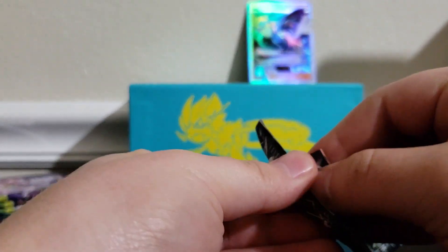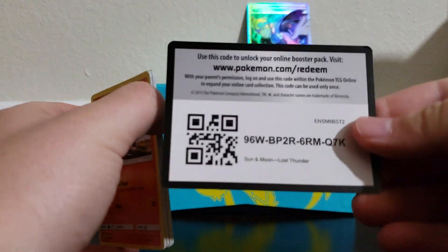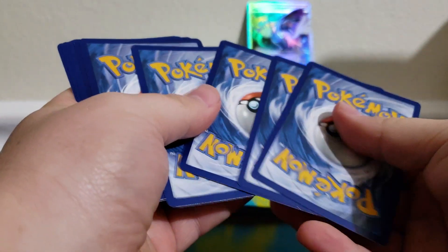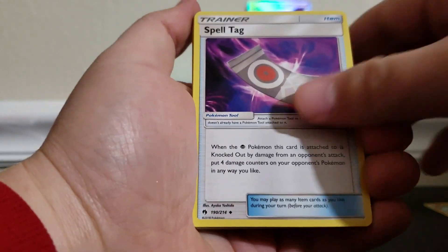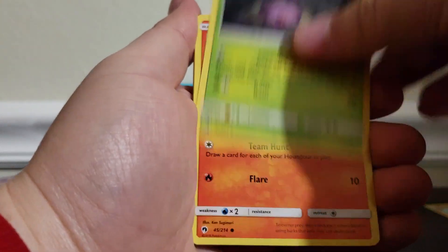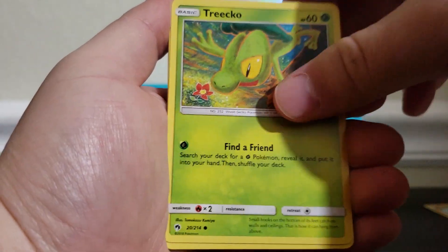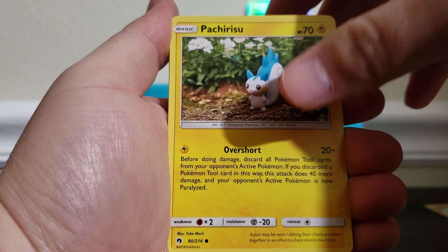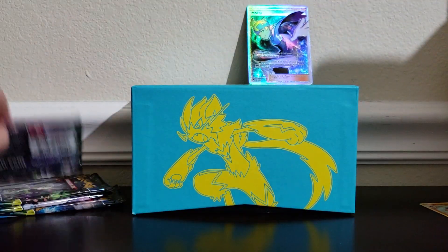We have five packs left! Here we go — code to the front. Steel! Oh look at that, steel energy — let's go! We have the steel energy, a Spell Tag, Weedle, Cascoon, Houndour, Diglett, Treecko, Chansey, Togedemaru, a reverse Shuckle, and an Electivire regular rare.